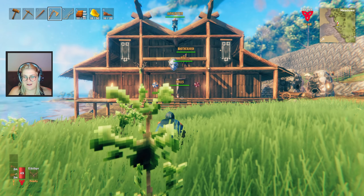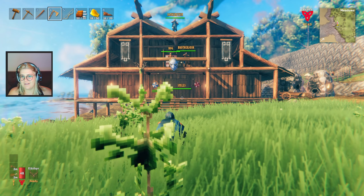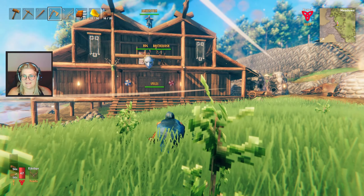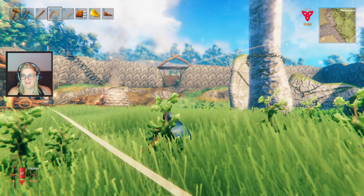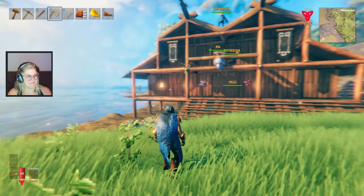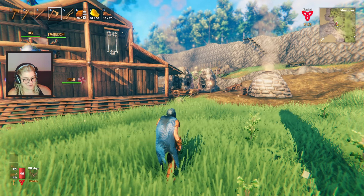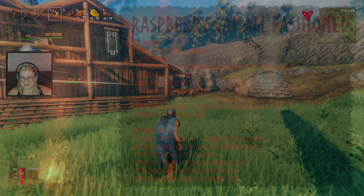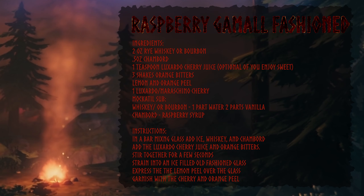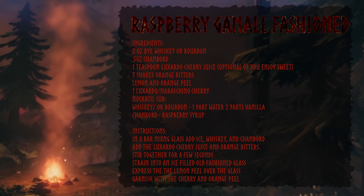Hey everybody, welcome back to Valhaga in Valheim. It's your five favorite Vikings today. We're all together and we've got lots of things planned. As you can see, our base has kind of stepped up a little bit since last time. There's again been some off-camera grinding — not really stuff anyone wants to see, just us mining materials for hours on end. But here is our new base. For today's playthrough, we are drinking a raspberry gamal-fashioned, which is basically a raspberry old-fashioned but in Norse — an old-fashioned with some raspberry in there because raspberries are very popular in Valhaga.